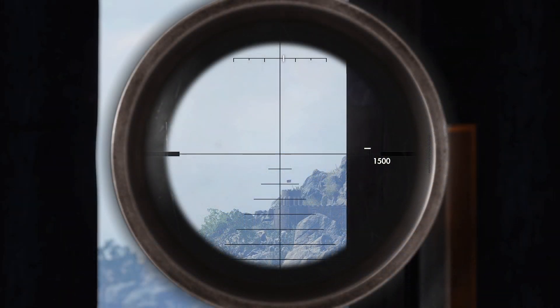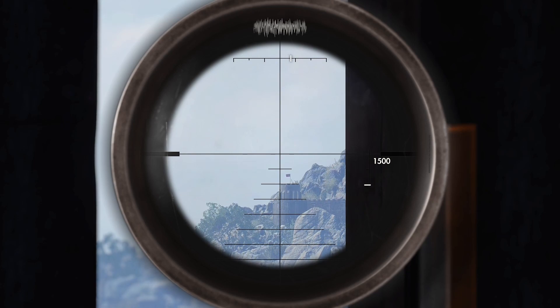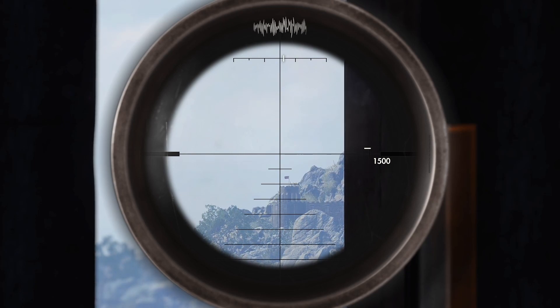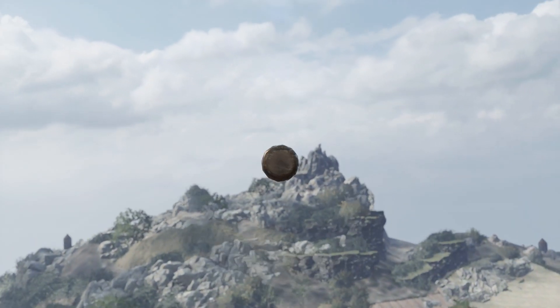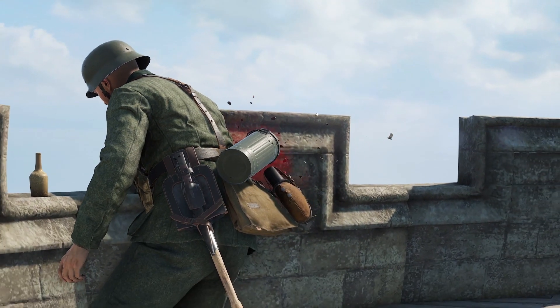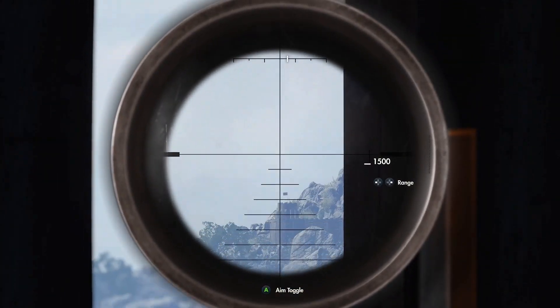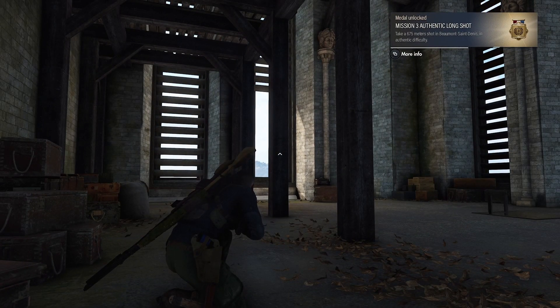Now, as long as you use the rifle you found on the crate and knelt down in more or less the spot I told you to, your sight picture should need to look something like this. And sure, I missed him with the first shot, but not with the second. And that's that — the most difficult, authentic, gold medal long shot in Sniper Elite 5, and you just made it. Well done.